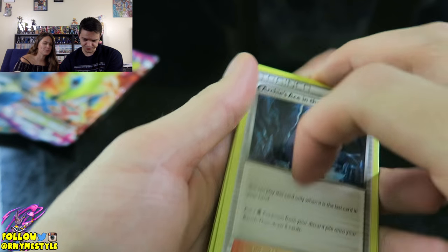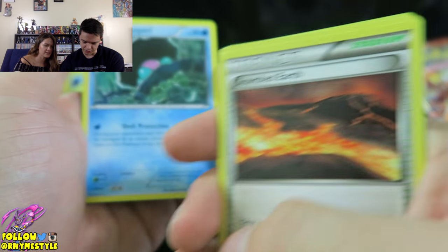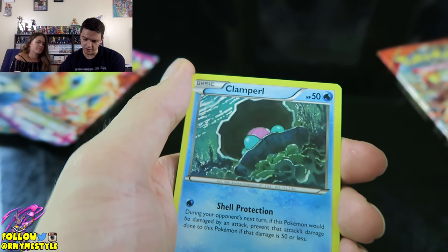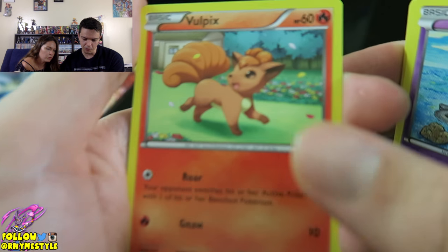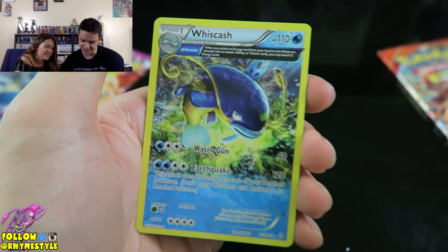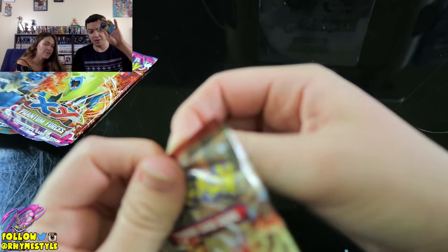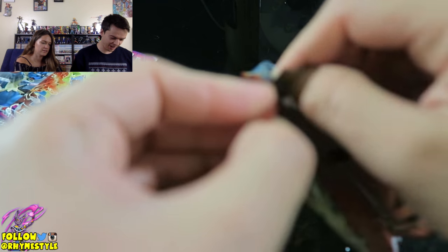So let's see what happens. We got Archie's Ace in a Hole, Bi-Barrel, Scorched Earth — it's like the same pack, which makes me think of Frieza. It literally is the same pack — another Primal Clash. Clamperl, Meditite, Tentacool, Vulpix — look how happy this Vulpix is — Corsola, Whiscash. So far two of my packs: garbage. Absolute garbage.